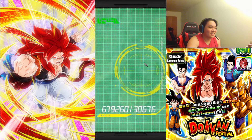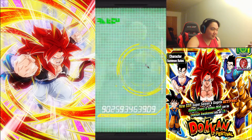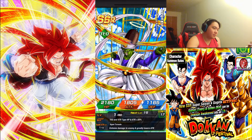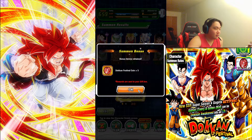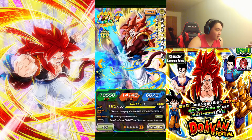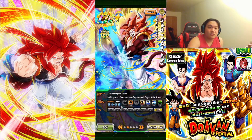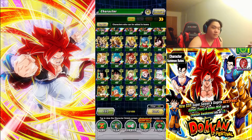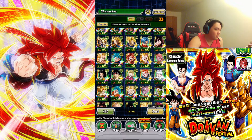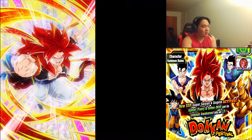We did get a Gogeta, but it's not the one we were looking for. All right, and Pike on as well — I'm not too mad. Super Saiyan 4 Gogeta has been on so many banners and his art is sick, but I have not gotten a single dupe of him. I don't know why Gogeta just hates me. The next step is 30 stones, not too bad.